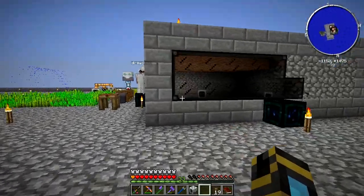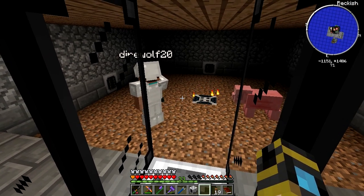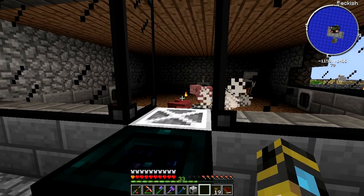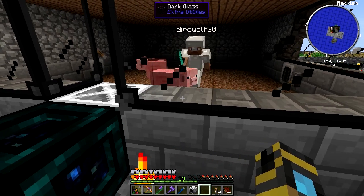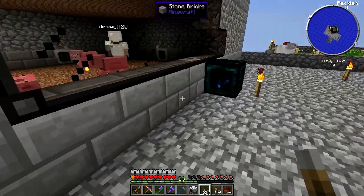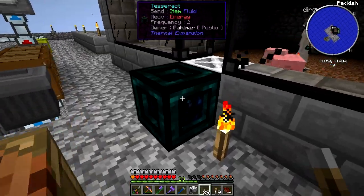So the slaughterhouse should slaughter these guys. We'll probably want levers on these things. If you stand in front of those grinders it's going to grind you. I'm just killing the grinders for a minute so the slaughterhouse is guaranteed to get them. So we've got some meat, and we're getting a little bit of pink slime. We've got to let this run for a little bit.